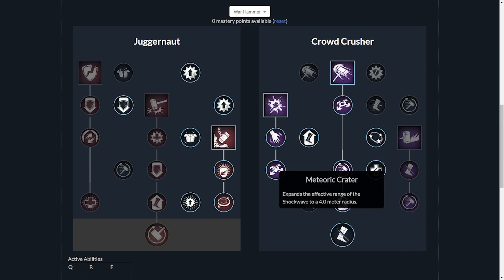Meteoric Crater is the last passive on the shockwave tree — it expands the effective range of shockwave to a four meter radius. It's just one more meter, but it can be a huge deal in a lot of different situations, giving shockwave that much more utility.